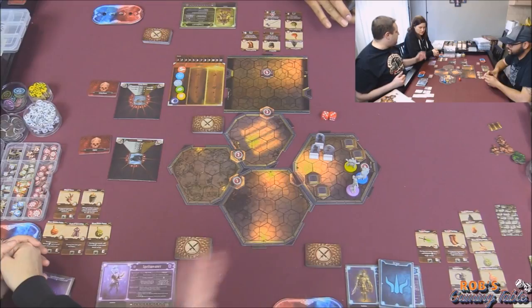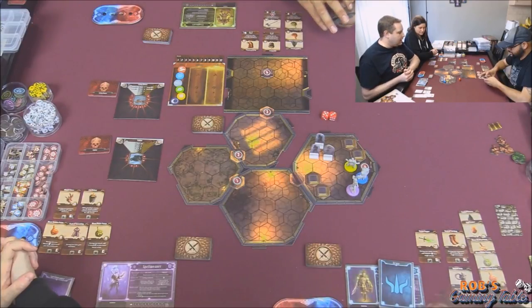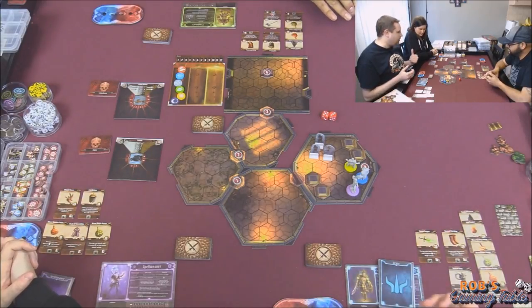We have Melanie, my wife, myself Rob, and Justin. So we've got a three-player party going. We are on a level two scenario. Justin, you're on a level two? Three now. You've leveled up? And myself, I'm a level four. We've got our items similar to the last playthrough.